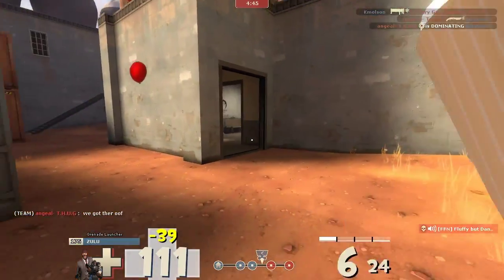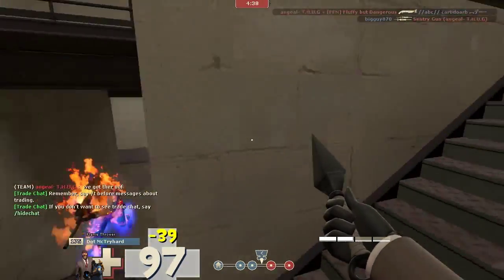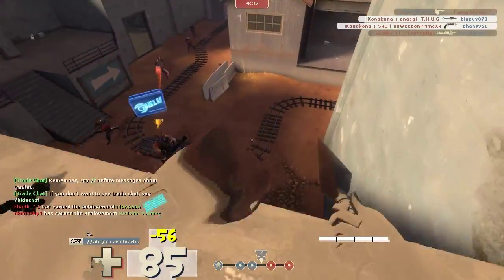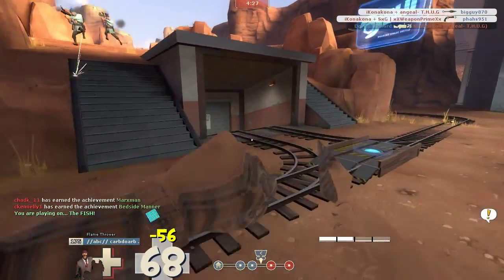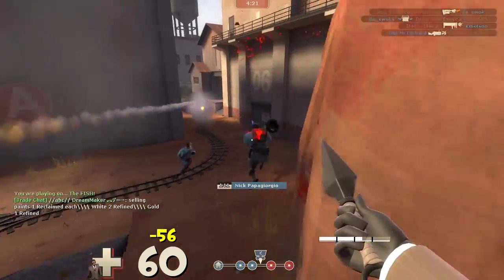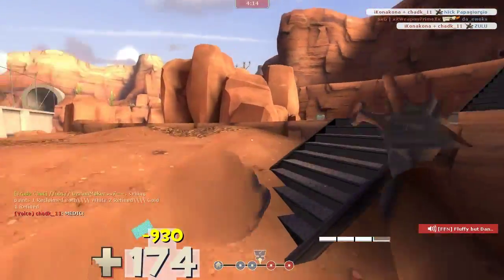Especially it allows spies to get behind you very easily. What actually happens is that even though the cart is almost towards the second to the last point, we have awesome engineers here that constantly keep building sentries and dispensers, keeping that line at the rooftop. So here I miss some stabs, but I get one here, and luckily this guy doesn't see me so I get another one, and then I cloak back.